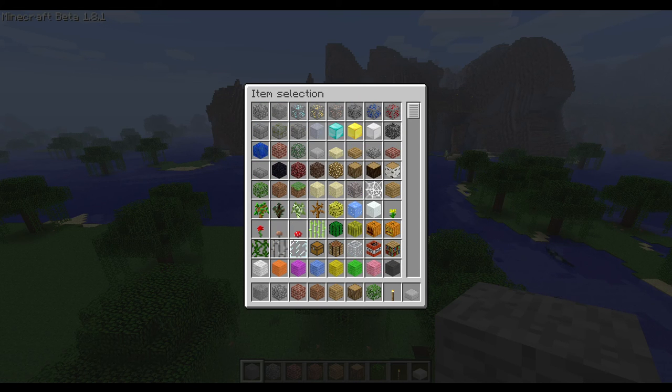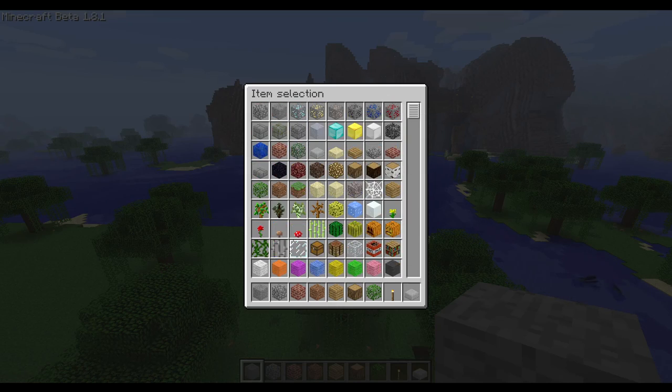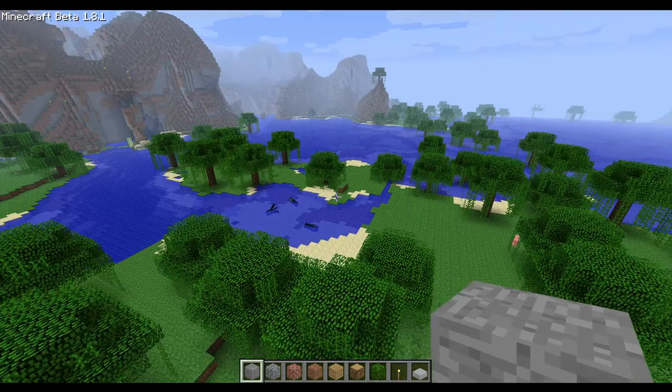As you can see, those are all the blocks which are available in creative mode - not many of them compared to modern Minecraft. Creative inventory categories were added in release 1.3. By then there's gonna be a little bit more blocks, and it's gonna get a little complicated to find stuff - that's gonna be in less than a year from now.